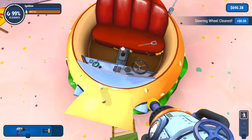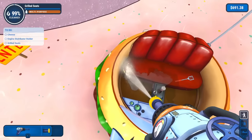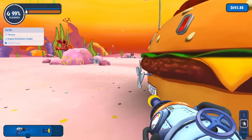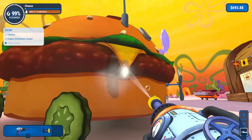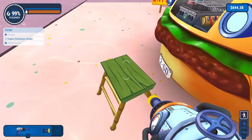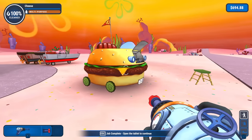The steering wheel still needs a little something — got it. The seat down there, got the footwell cleaned. Grilled seats cleaned. So what are we missing? The engine distributor holder and one more cheese somewhere. Is it this cheese? It is this cheese — right over there, got it. The color of the dirt detection blends in a little bit. Now it's just this one engine distributor holder — this little triangle shape. Switched nozzle, got it. The paddy wagon is all cleaned up!